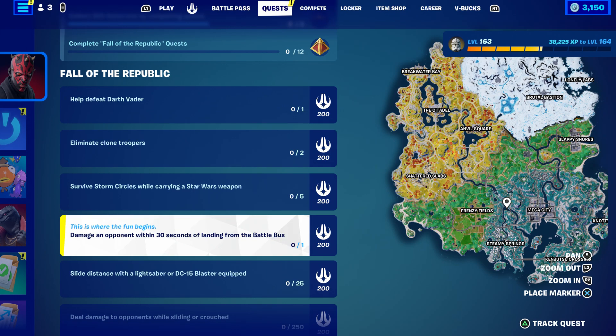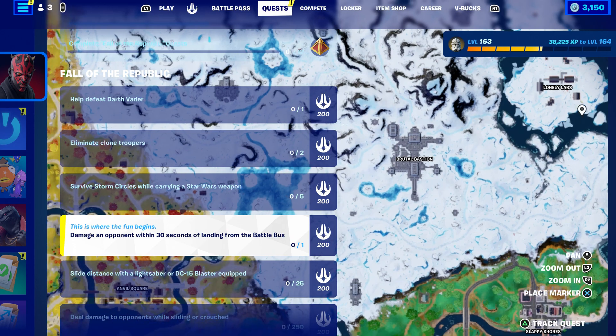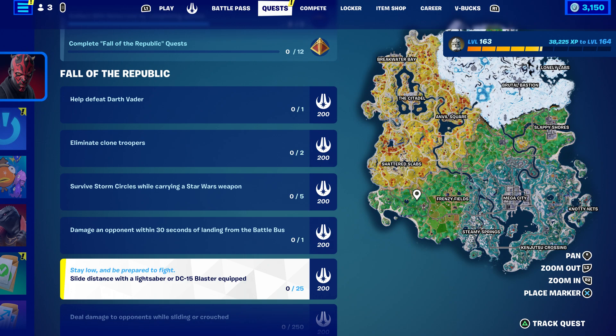Damage an opponent within 30 seconds of landing from the battle bus. I recommend — whatever direction the battle bus is going, for example if it starts from Lonely Lab and goes right here, go to Lonely Lab because everybody's going to be by Mega City. Just follow the bus.